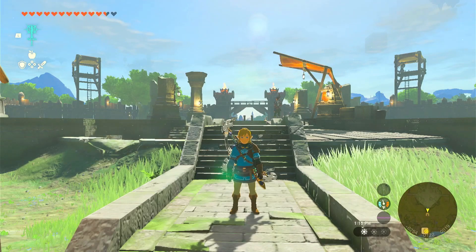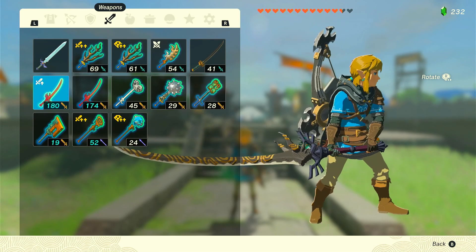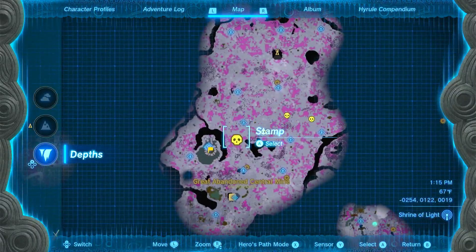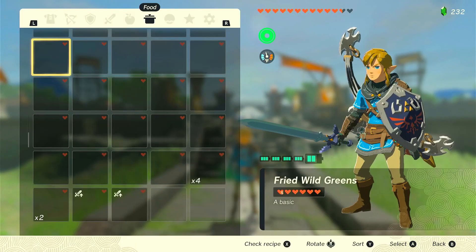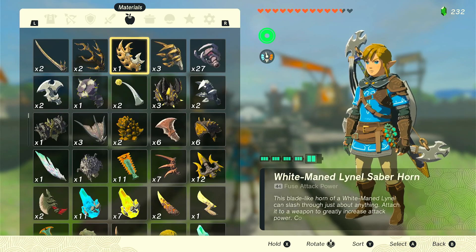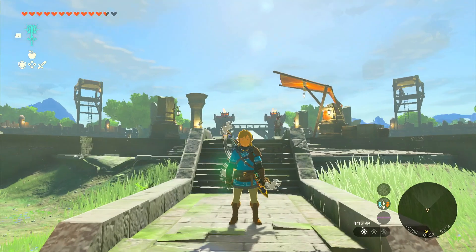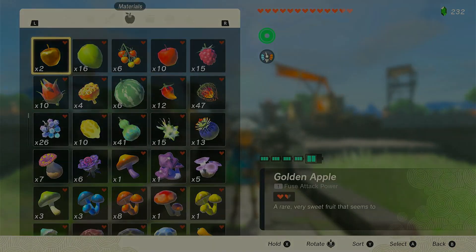Hello everyone. In today's video I'm going to be showing you how to get this weapon and other really cool weapons. In the previous video we did the Floating Coliseum, and what we got from it were some Silver Lynel Saber Horns, Silver Lynel Mace Horns, White Lynel Saber Horns — a whole bunch of Lynel parts. So today we're going to put them to use and I'm going to show you how to get some really overpowered weapons. Alright, hope you enjoy.